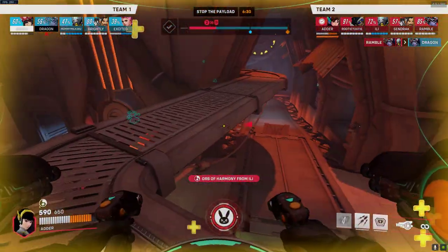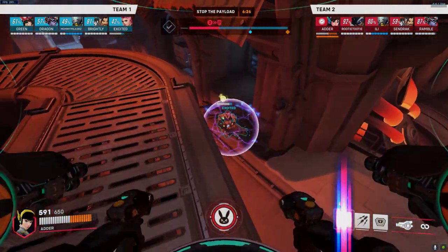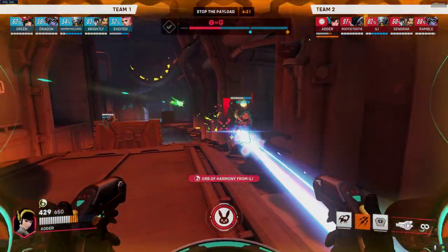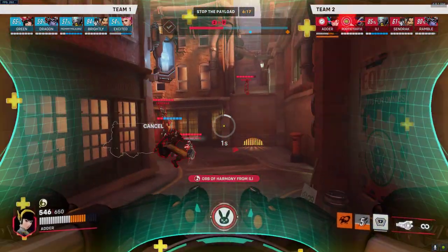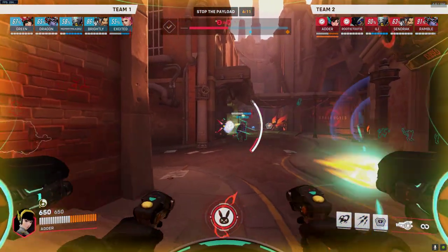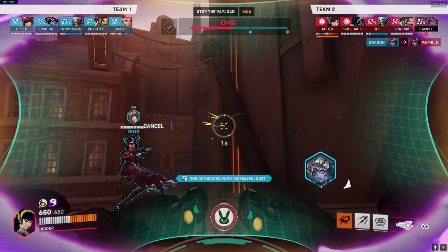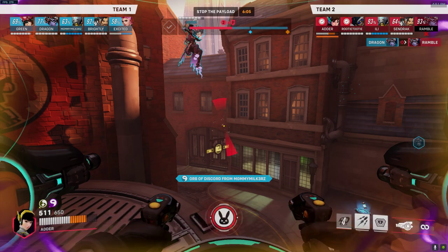I stand over here and now she's backed all the way to the choke. I could have dove here but she still has bubble and her team's coming in a second. I drop down to regroup with my team and we'll run this again. Zarya's getting very aggressive and pretty far up. I ignore the Zarya completely because it's not my job to deal with her when she has bubbles and she's being pocketed — instead I go for the back line.